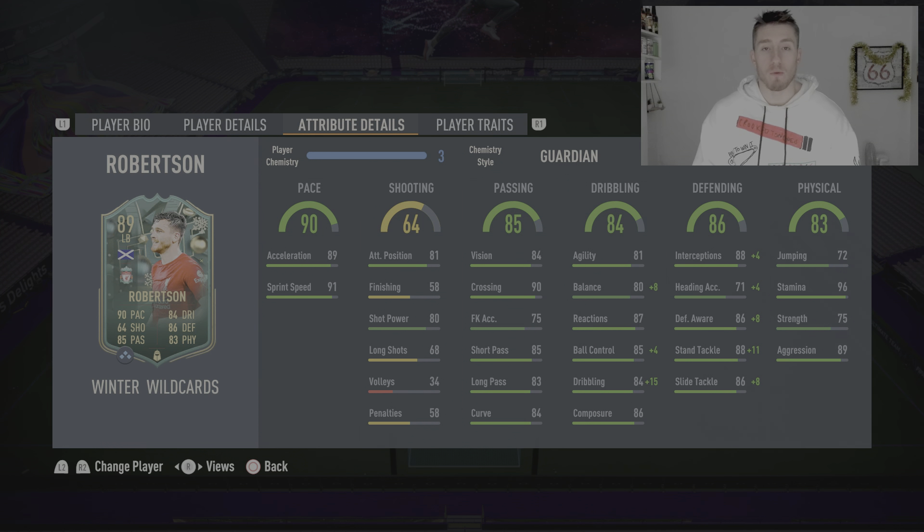Oh, nice turn. That's what I wanted to see — if his agility and balance were good. His pace is fantastic here. If he can get across here and get an assist, this would be fantastic. He gets the cross. Poor shot in the end there, but that was really good play to start things off. Very, very happy with how Robertson has started. Very nice run indeed — can't complain whatsoever.